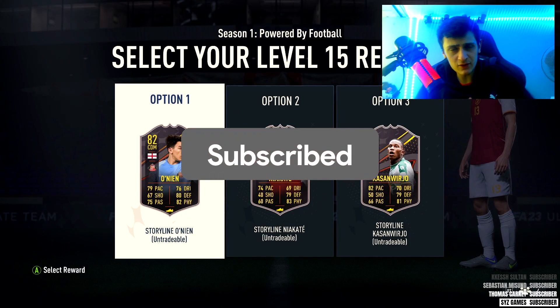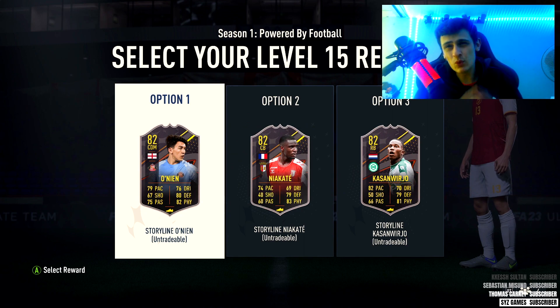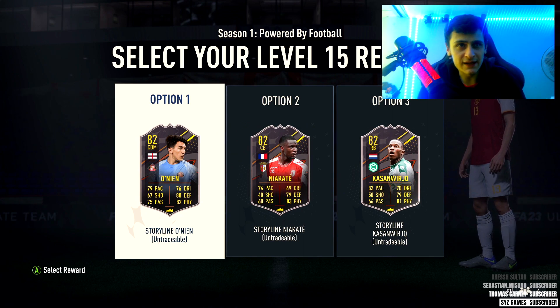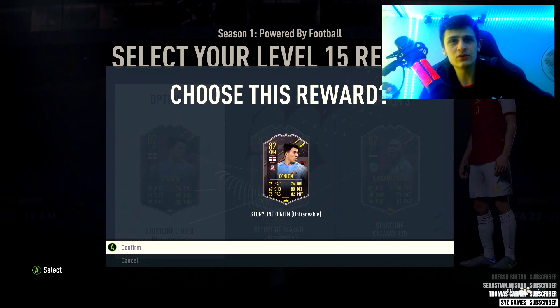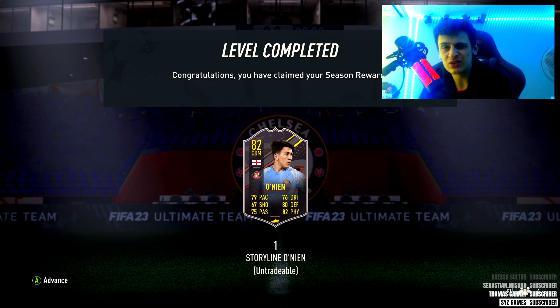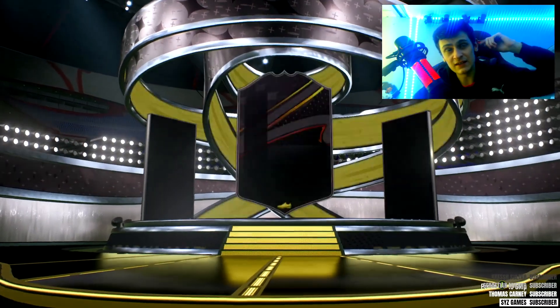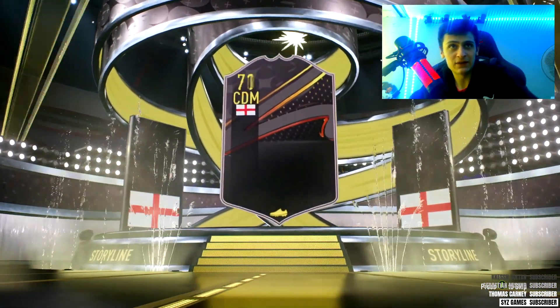Welcome back to a brand new player review. Today we have the level 15 reward — we're going to be reviewing this storyline Onin, or Neen, from Sunderland. He looks pretty cool and he's English, so he's going to be nice to link. Maybe we could get a few Championship players around him as well. If you guys could drop a like that'd be appreciated. Let me know what you think of him in the description.